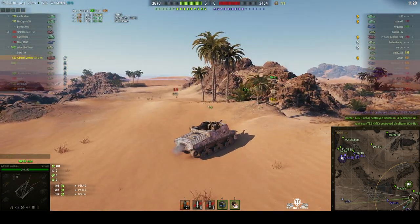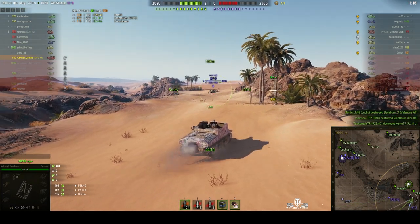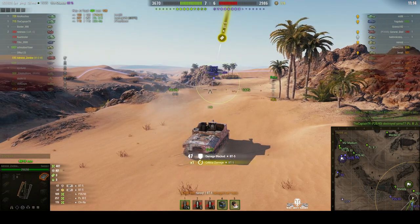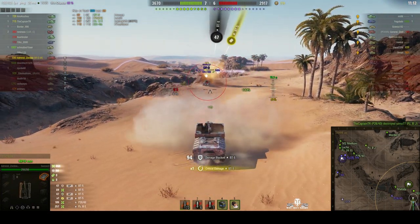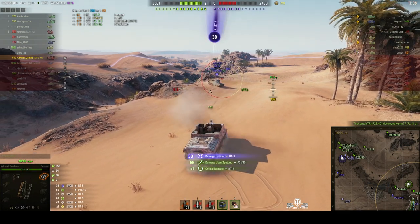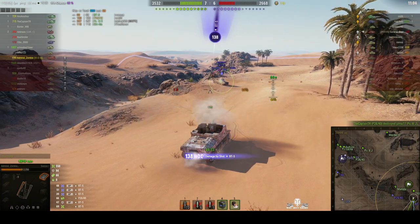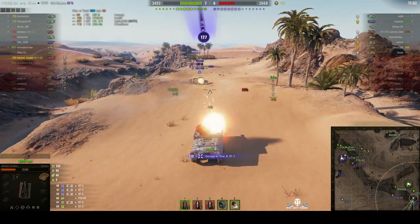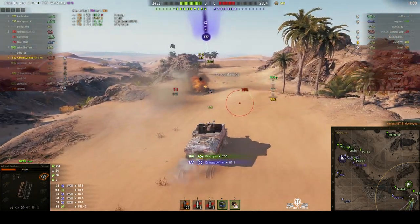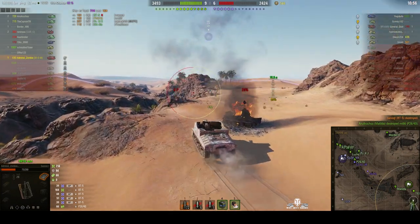Right in the face for 109 — a non-penetrating shot, but it tracked him and he used his repair kit. The enemy is getting so close they're now in visual sight, and this is where you might have to shotgun. He's taken a shot from the enemy already, fires one in, hits the BT5, tracks him — and the BT5 has burned his repair kit but is still firing at Admiral Zombie. But Admiral Zombie is going to finish him off.